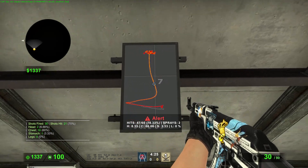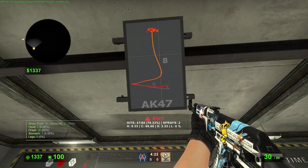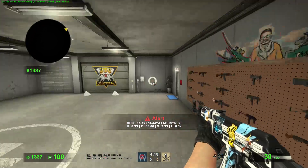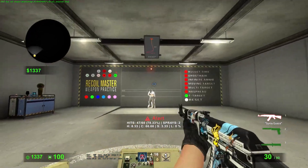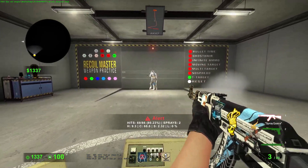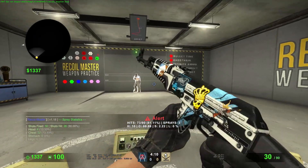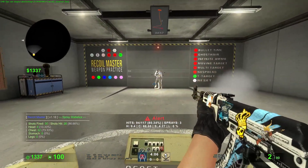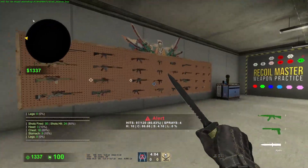The map tells you how to control the spray — it gives you a little example showing how to pull down, sweep a little to the right, hook left, go up a little, do a semi-circle, then cut back left. You follow that pattern and practice it. I do this for about five minutes to get my sprays down.